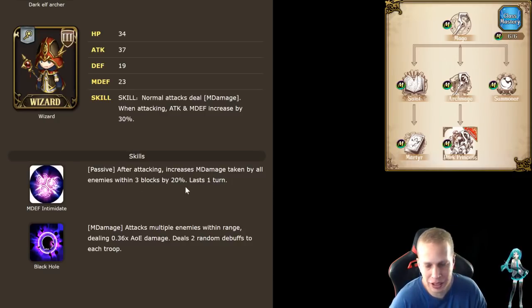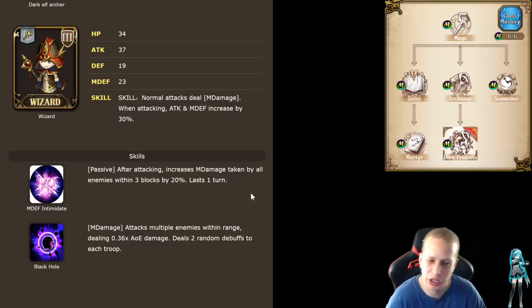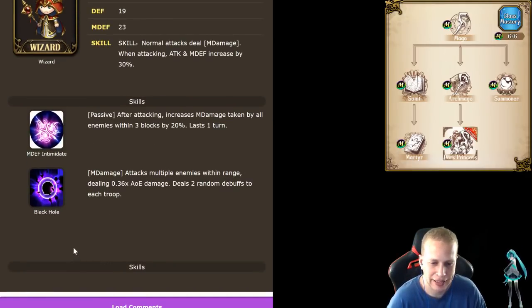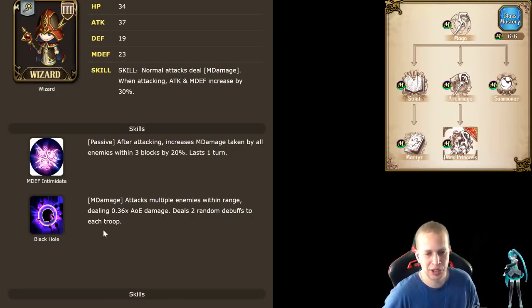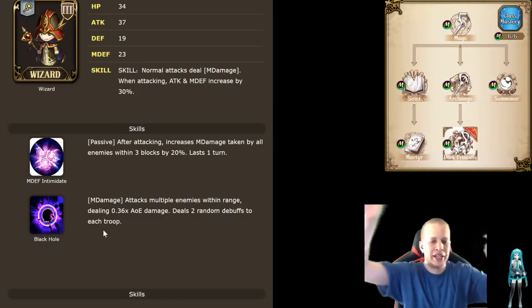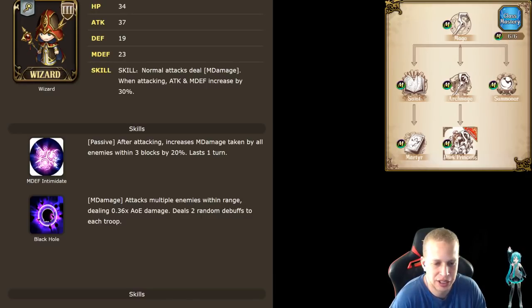That's pretty crazy. Since Lana's range is increased by one, she has to be within three blocks to attack somebody. So she's at least going to get this off on one person if she has it active on her bar. I don't know about her being within three blocks of multiple people, so your mileage may vary. But you could protect her with a good tank. And then Black Hole — it's 0.36 AoE damage but also deals two random debuffs to every troop. So if you manage to snipe a unit from three squares away and he's within the AoE radius of a bunch of troops, these two things are going to wreck pretty hard.